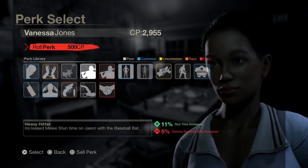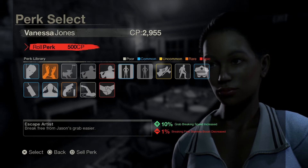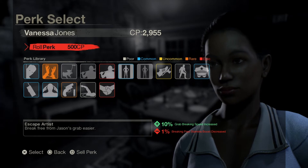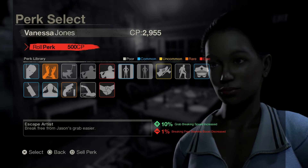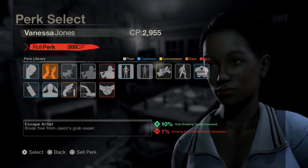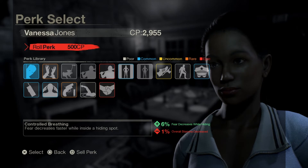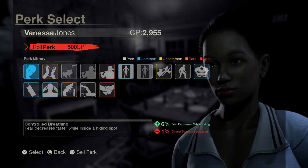So what perks do - they help you by giving you an increase in a certain ability and a decrease in the opposite. For example, Controlled Breathing is a perk that decreases fear faster while inside a hiding spot.